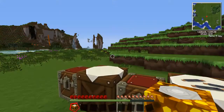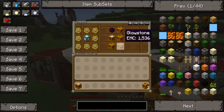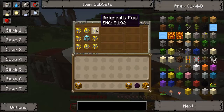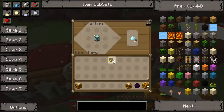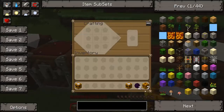Now we're going to need seven glowstone total, because instead of a furnace this time we need one more piece of glowstone. We also need another Energy Collector and Dark Matter. I'll show you how to make Dark Matter as I do every time: it's a block of diamond with Aeternalis Fuel all around it — and there you go, Dark Matter.